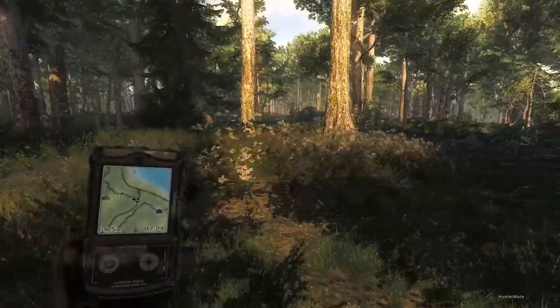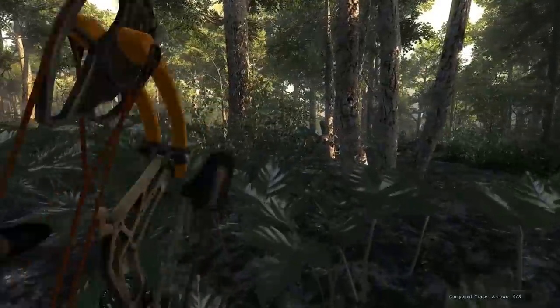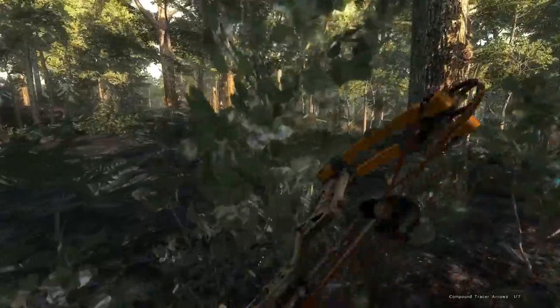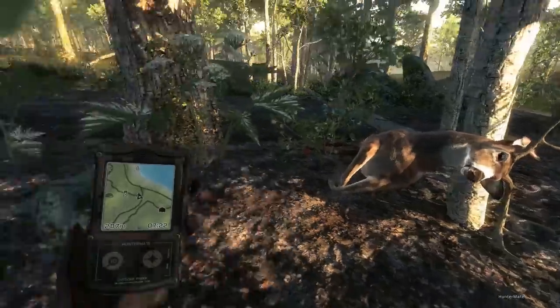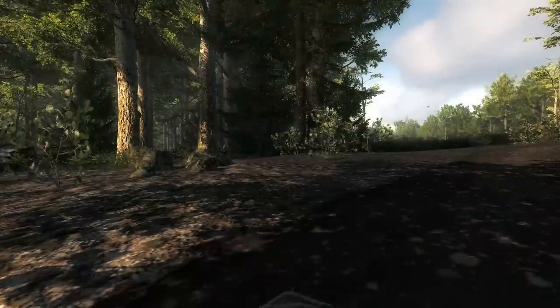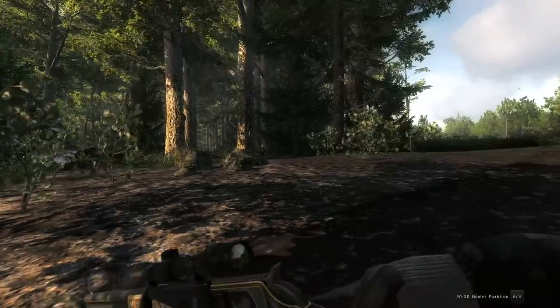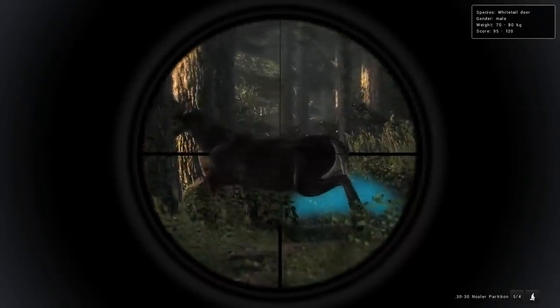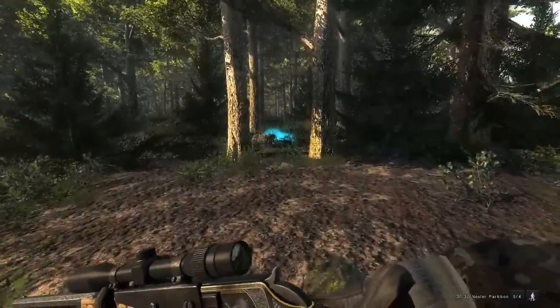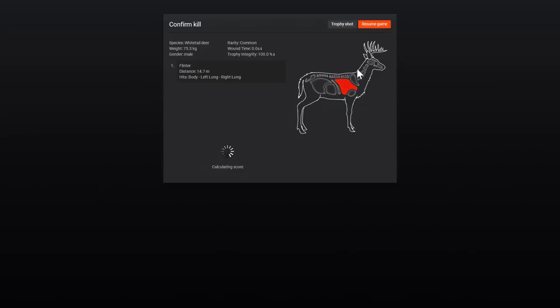That's two bucks down in the first 300 meters, and there's another one out in the field. Let's knock that so I don't have to worry about it next time. This guy is just a little 116 — he's literally right there. I'll step out. He's not that big, but we'll use the 30-30 for this one. Just perfect. Honestly, the 30-30 in this game is not great. I don't think we're going to drop every single deer, but close range works fine.